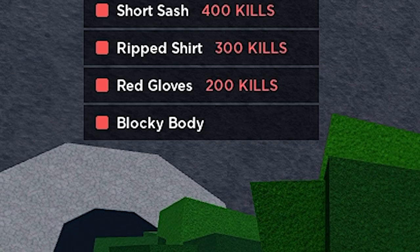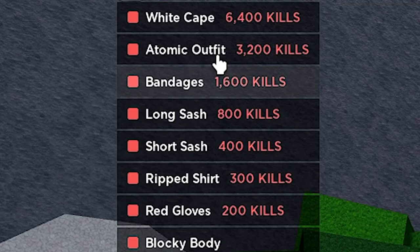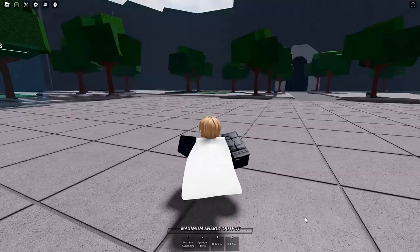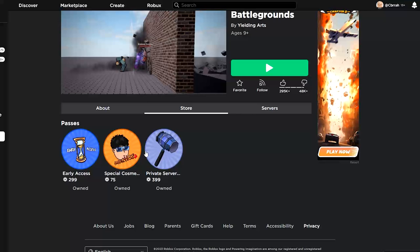So if you're tired of sticking to the blocky body, this video is for you. You're just going to open the cosmetics menu and then press any of these. Once you click that, it prompts you with a purchase. And for a low price of 75 Robux, you can get all of these instantly.